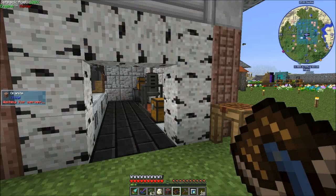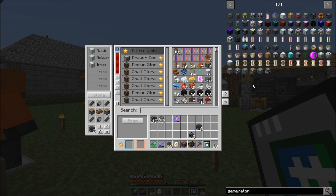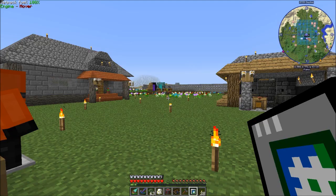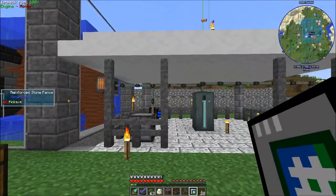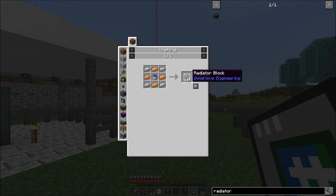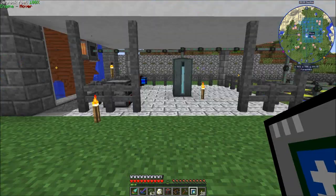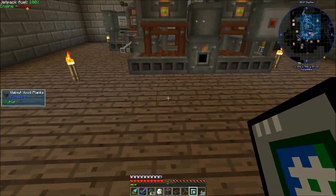Generator blocks and radiator blocks. Generator blocks are made from steel, electrum, and kinetic dynamos — which is the thing that's connected to my water wheel over there. They're not too difficult to make. I've actually already made some. And the radiator blocks are steel, copper, around water buckets — so these are really easy to make. Consequently, I've already made a bunch of these too. That gives us everything we need to make one diesel generator. I am going to eventually make a second, but I wanted to start out with one.